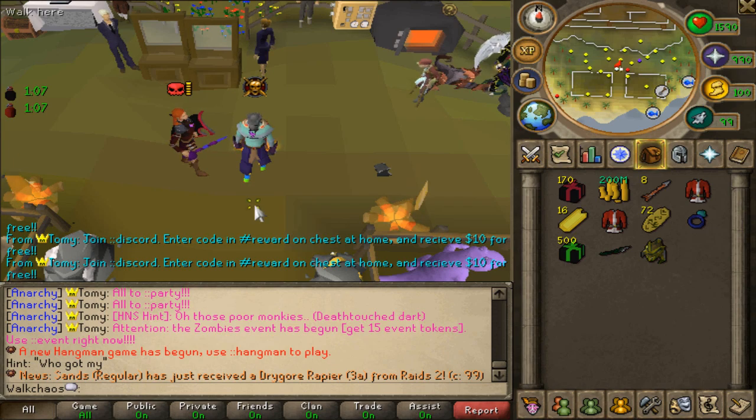Let's head to Slash Bash and kill him a few times to see if we get lucky with some Venom Boxes. To teleport, go to the notice board, click teleport, and the boss interface will open — Slash Bash is the first one listed. There are also monthly challenges that involve killing Slash Bash, making him a very popular boss. Right-click examine to see his drop table and hopefully find the Venom Box.